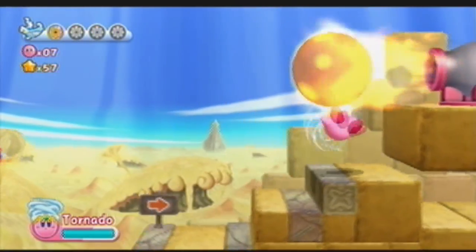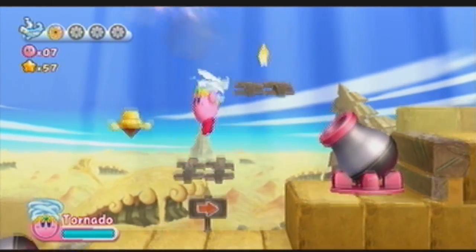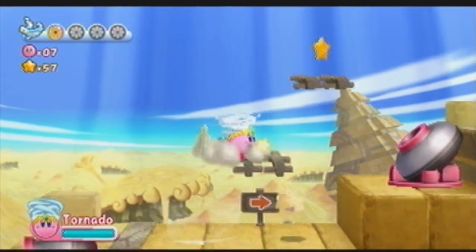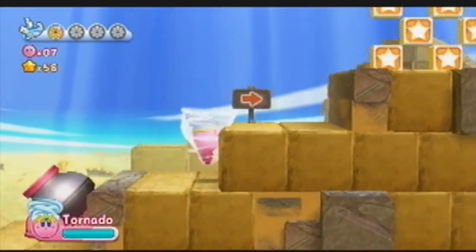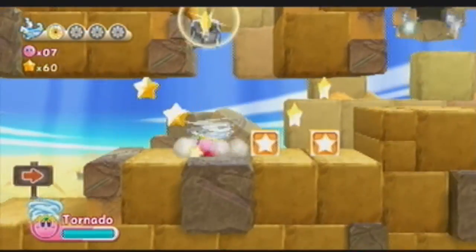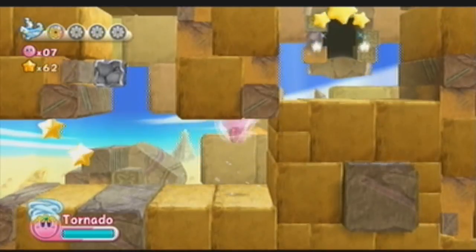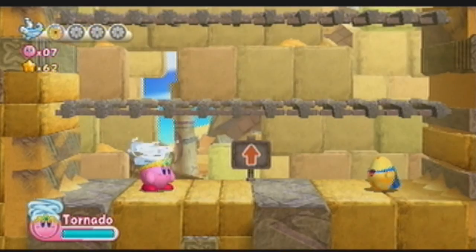We pick up our first sphere of the level by using the tornado to get there. I don't know what it is about those giant cannons shooting fireballs, but they just look so weird to me. Maybe it's because they're pink — I don't think cannons should be all pink. But it's Kirby, and it's a colorful game, so it works out.